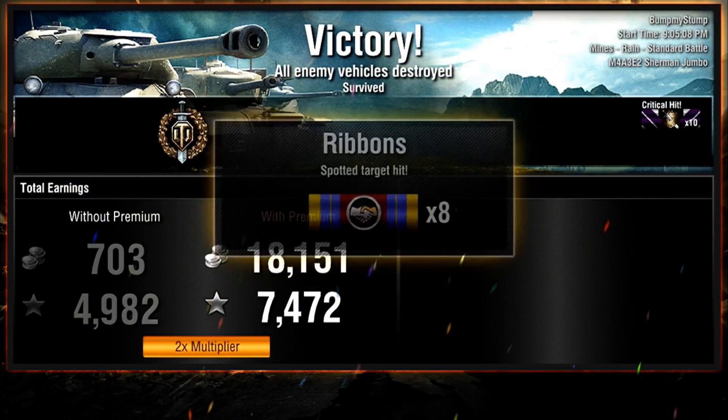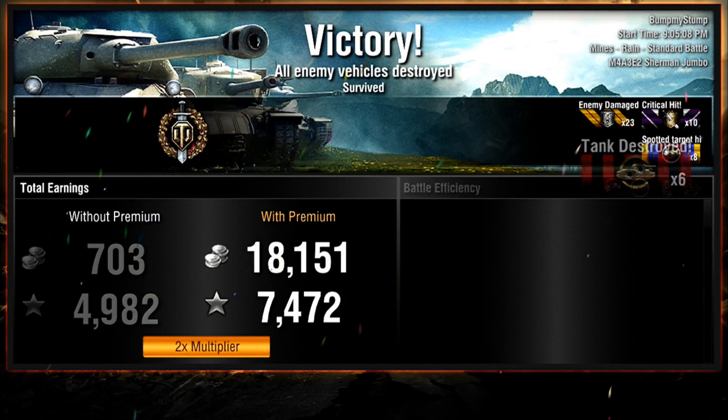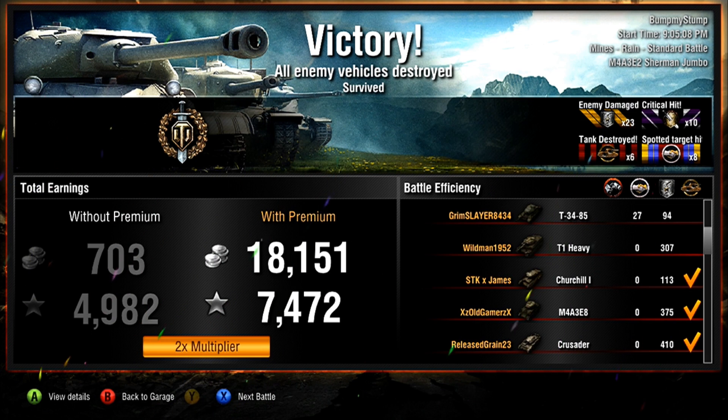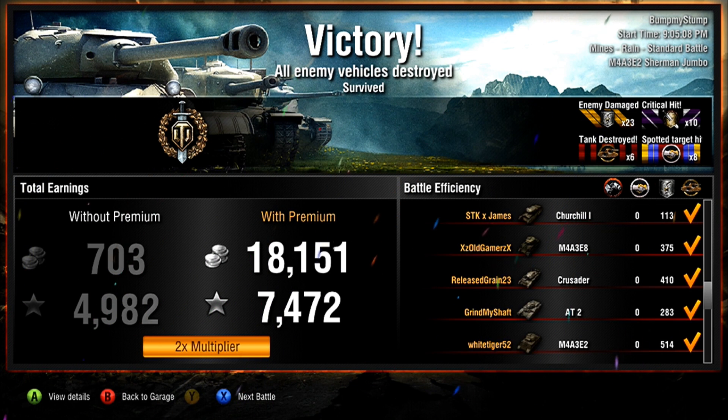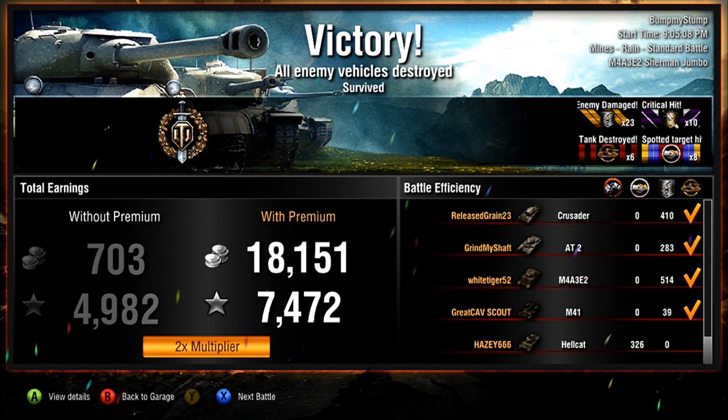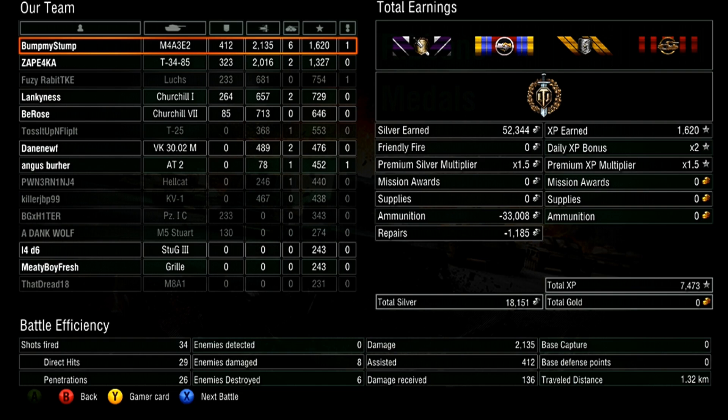We get a Top Gun out of it. With our two-times multiplier for the day and being at the top of our team, we get 7,400 XP and 18,000 silver because I use premium. We took 307 out of the heavy T1, 375 out of the Easy 8, 410 out of the Crusader, 280 out of the AT, and 514 out of the Jumbo. We end up in first place with 2,100 damage and six kills. Yeah, that's not a bad game — I shouldn't complain too much.